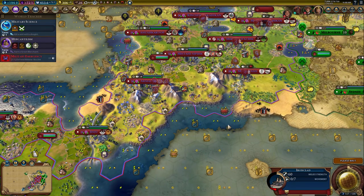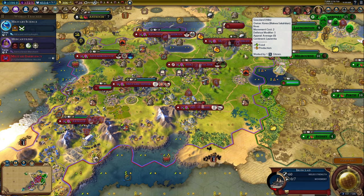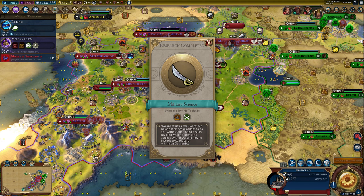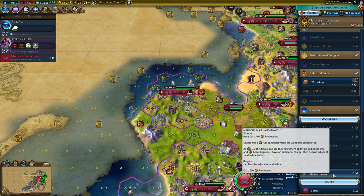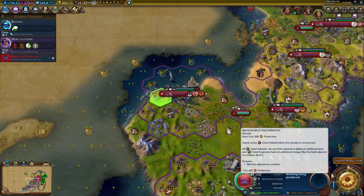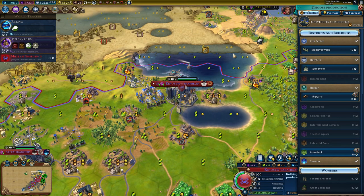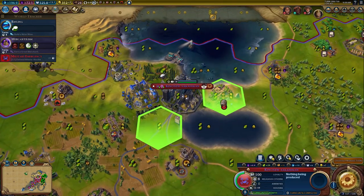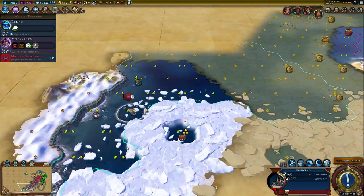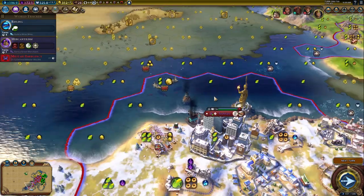Three turns on that. We got a military academy which does give housing - that'll be nice because some of our cities definitely need it. I'm kind of tempted to do Halocarnassus, but I think we're going to go workshop first. You just finished your university. Let's grab our aqueduct. You can come over to our territory to heal up and then I'll set you on auto-explore. After that we're going to need to repair.